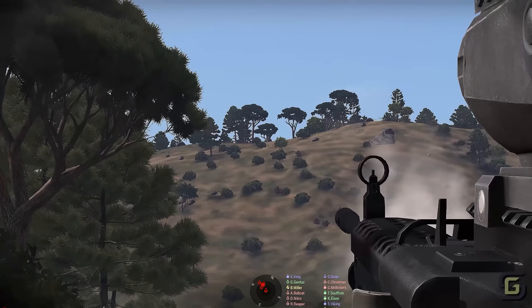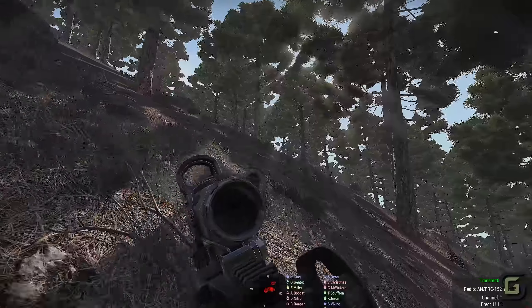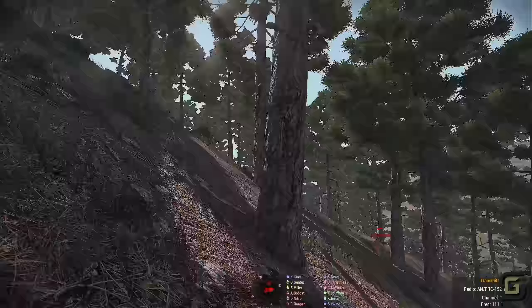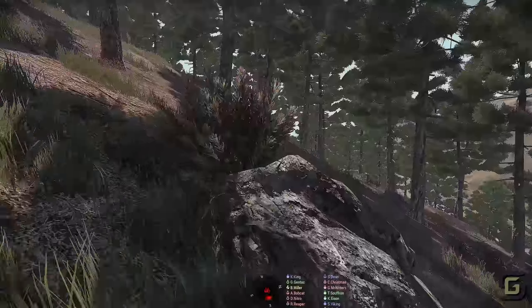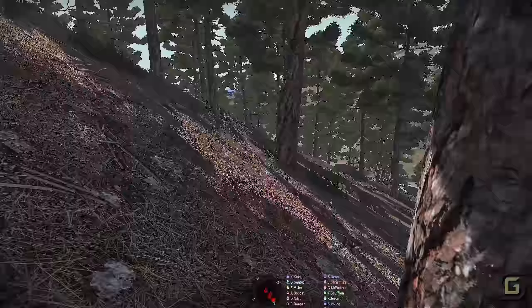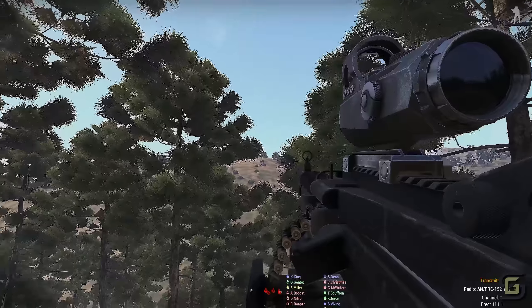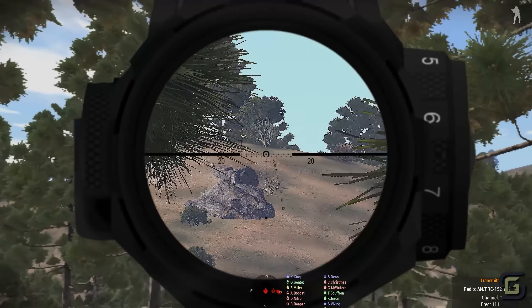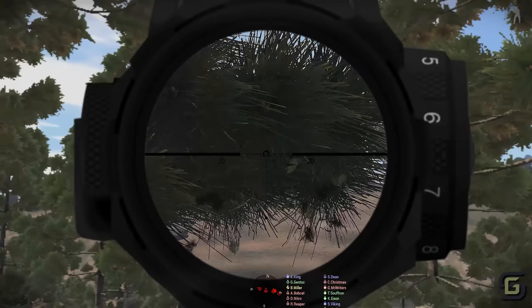Alpha, keep moving west. Bobcat moving. Alpha, I'll copy — say again. Sit rep. Alpha is still moving towards the alpha hold point. We have no casualties. Bobcat, ETA to Alpha hull point? One mic. Three percent. Affirm, go engage as best as possible.